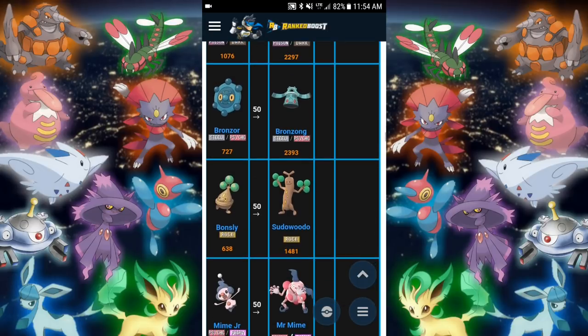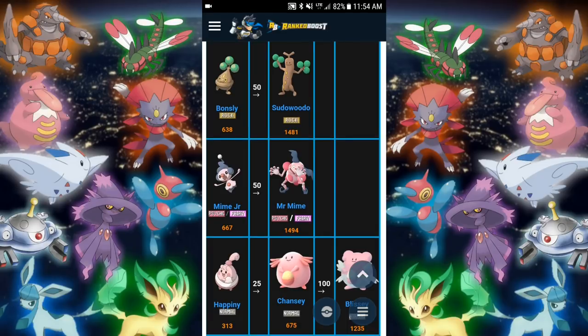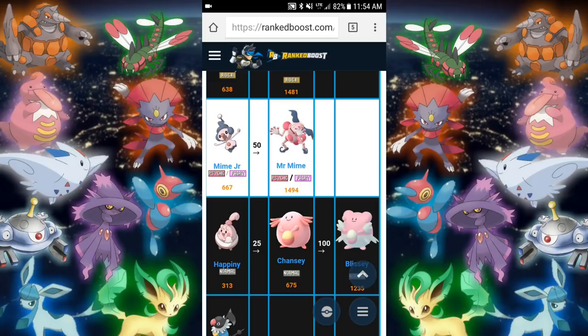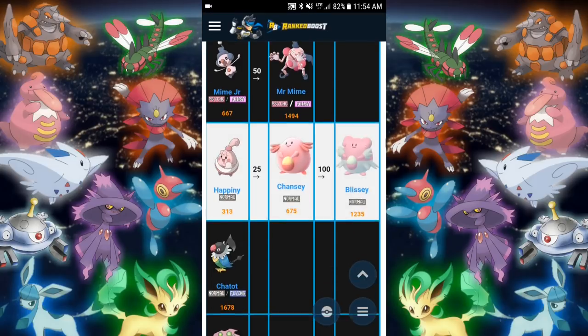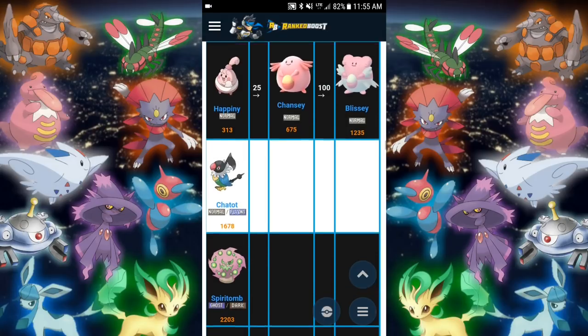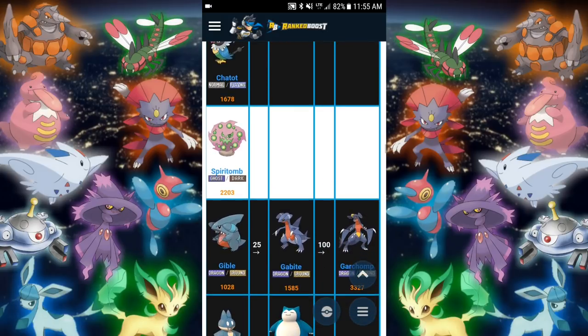Still new Pokemon — we will be getting a baby form of Sudowoodo, which is pretty neat. Also a baby form of Mr. Mime and Chansey. It's not like you need to save your candies for those; you could if you want to make those evolutions. I personally don't even have a Mr. Mime because I'm never going to be able to travel to Europe anytime soon. Spiritomb is going to be one interesting Pokemon — it doesn't have a weakness. Garchomp is going to be a beast.